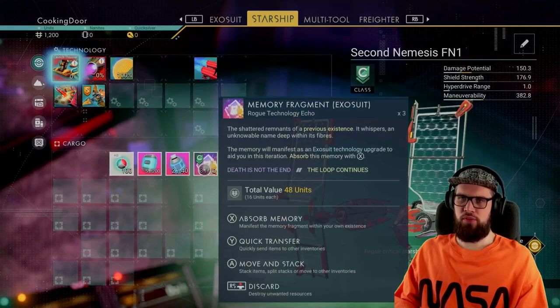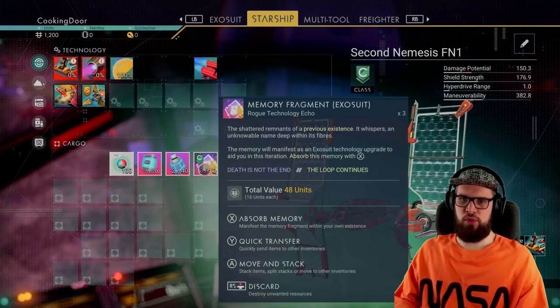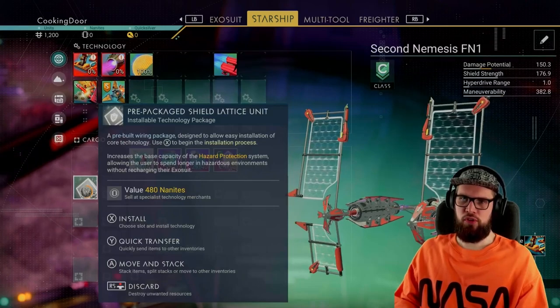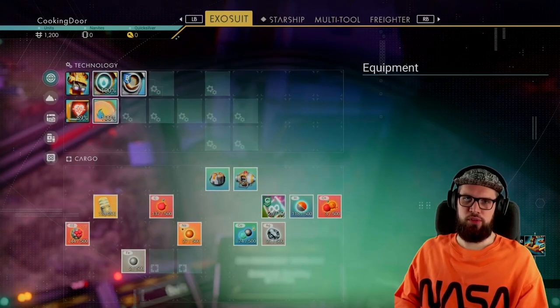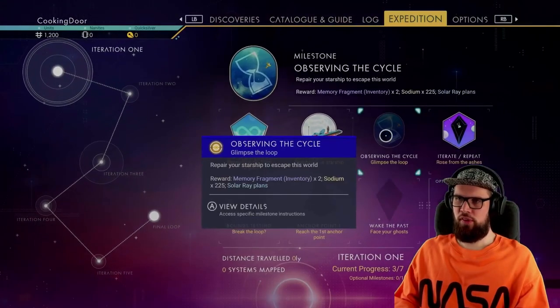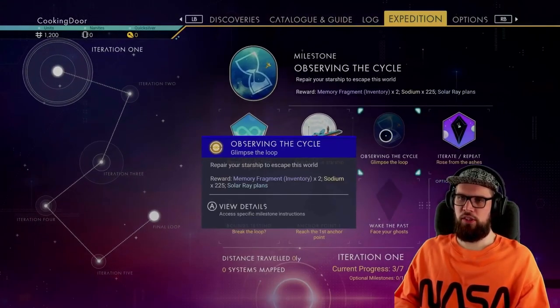Open up your inventory and hover above the memory fragments and select to absorb the memory. Make sure to install the items you receive and have them touch each other for adjacency bonuses. Next, select the Observing the Cycle milestone, which will require you to repair your starship.